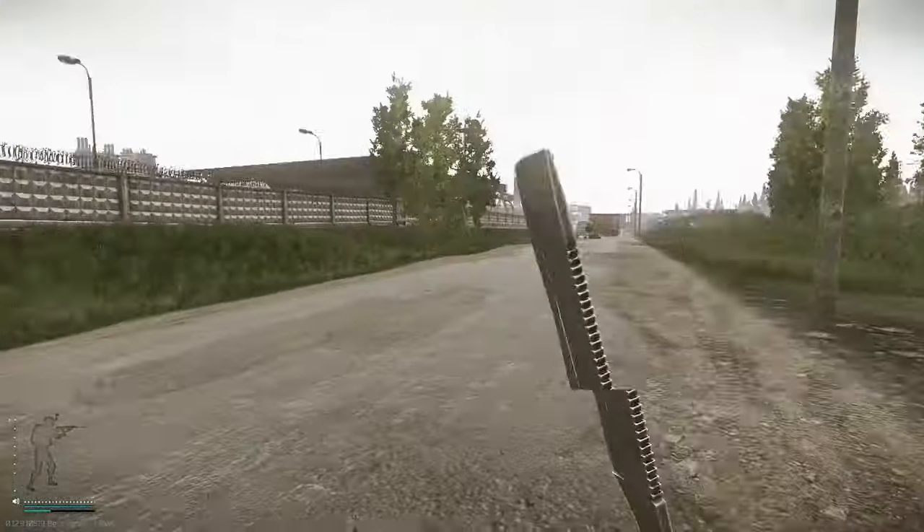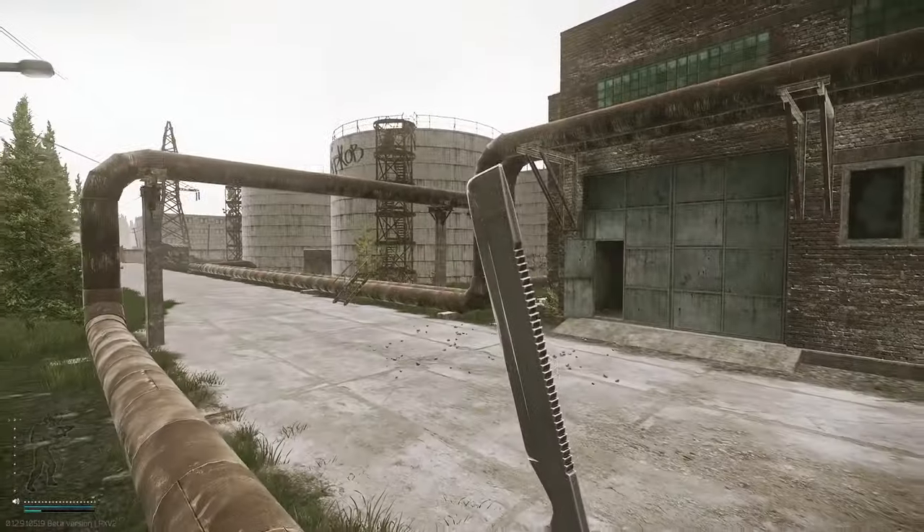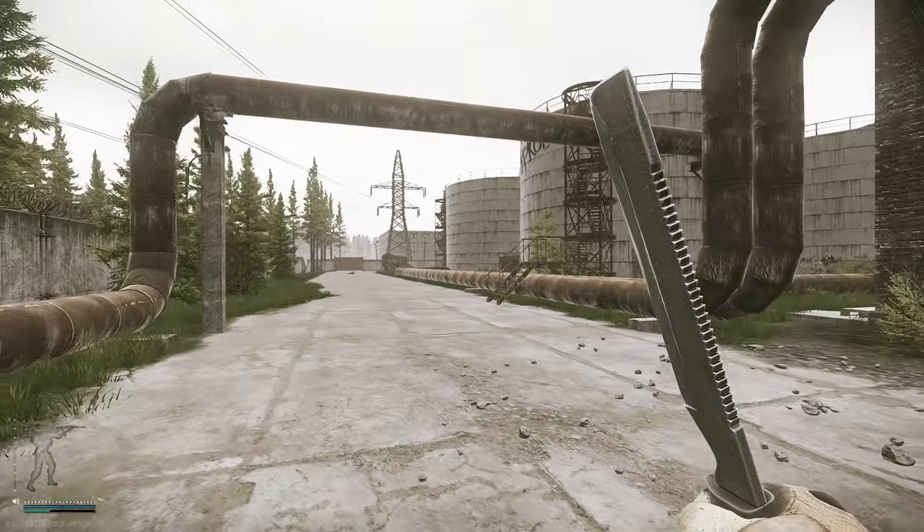So the pharmacist quest goes like this: get a key, unlock a room, grab a case from inside the room, and get out alive so you can hand the case in to therapist. It's nothing too crazy and everything takes place on customs.